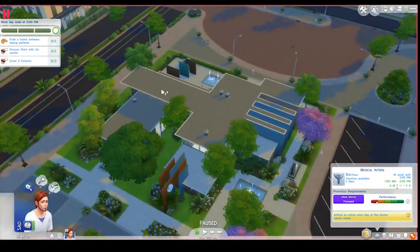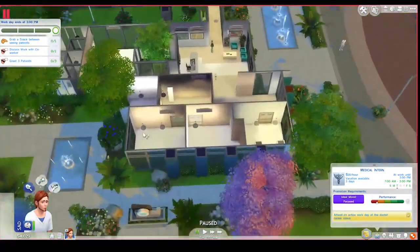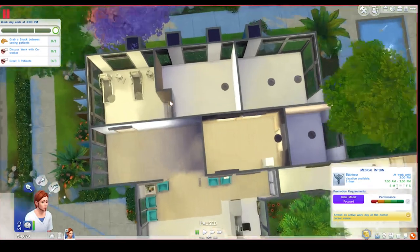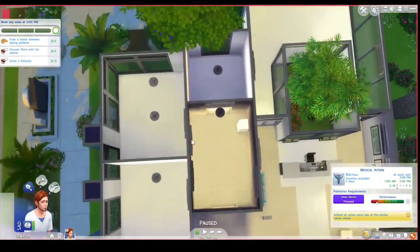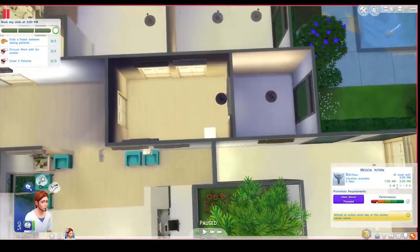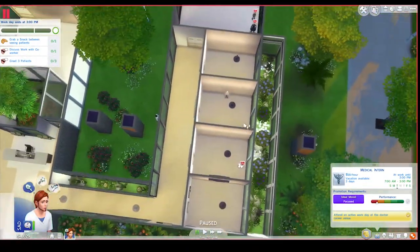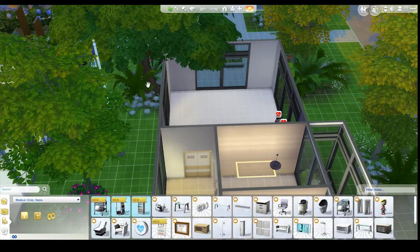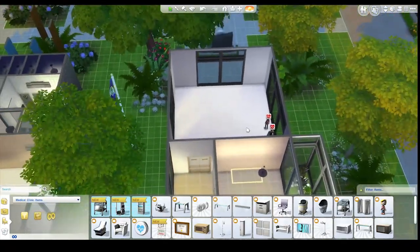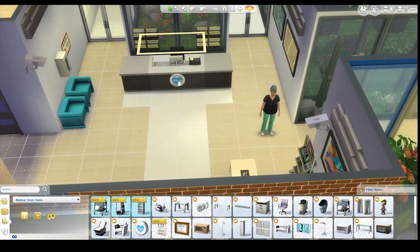A few comments stood out - one was that someone had downloaded this already and said the rooms weren't big enough to fit a lot of the equipment we need in them. So I've done some extensions - I've actually extended these rooms right here and I put in a couple of medical equipment things to see that they would fit. I put a little desk here which I think is quite good. I also added this extra big room at the back because we couldn't fit everything we need in it otherwise.